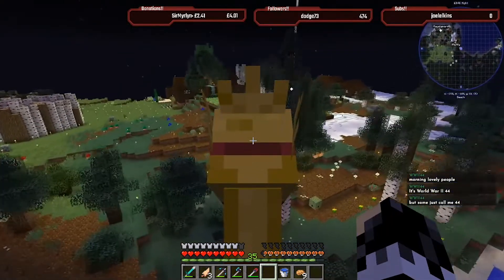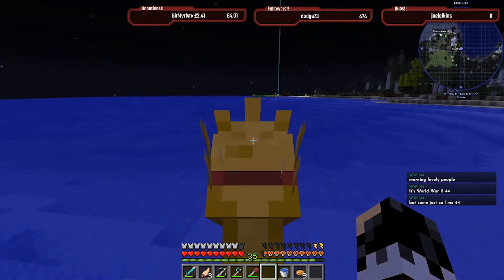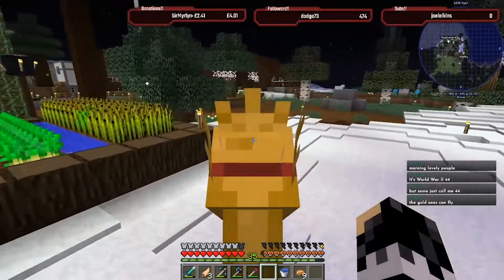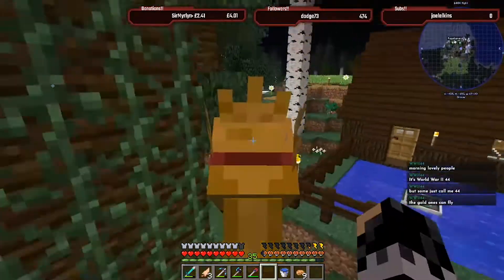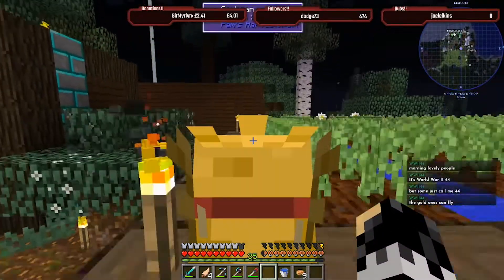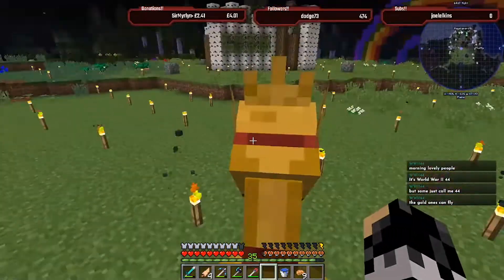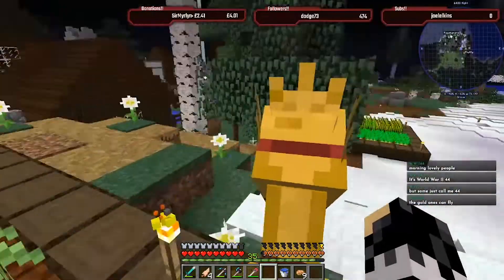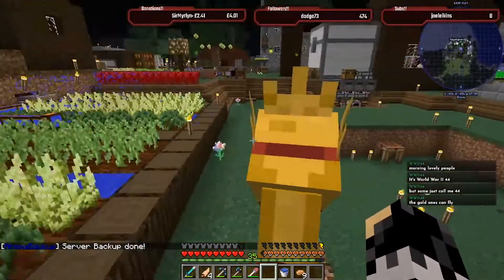He doesn't take fall damage either. I don't think it's a gold chocobo because he can't go on water - he just sinks. So it's definitely not a gold chocobo. Gold chocobo apparently can go up two high blocks, but he can't do that. This should be able to walk on water but he can't. He's not that fast, but he's faster than the yellow one.